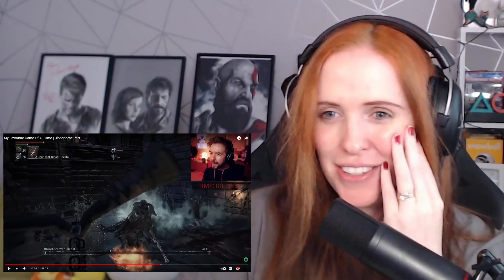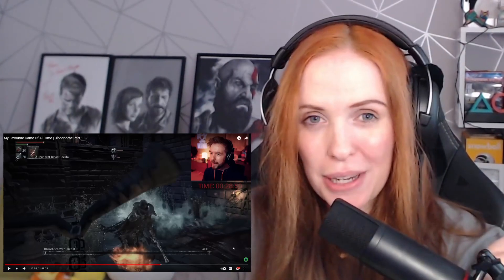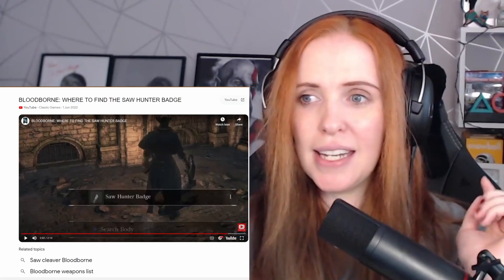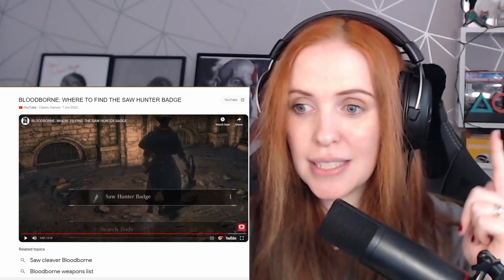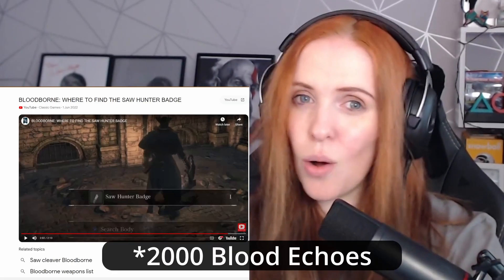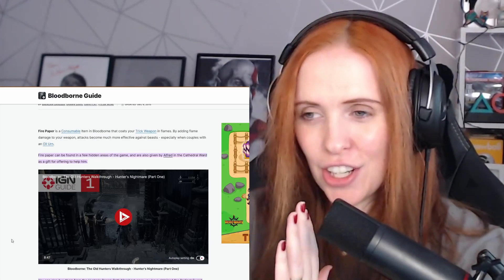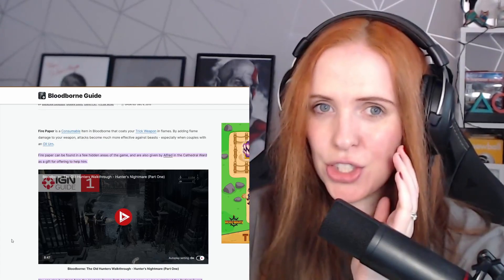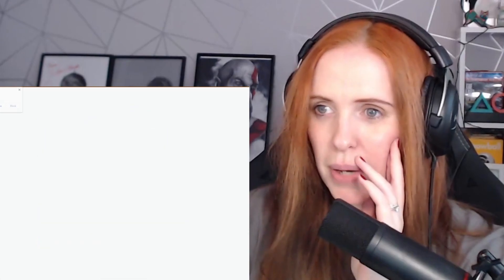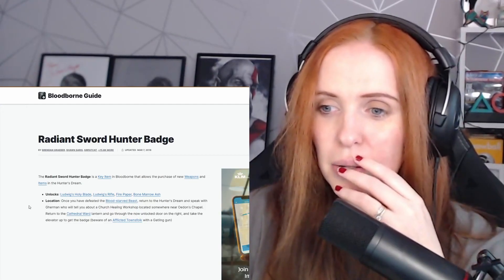Alright, that's how I need to try to do this. I need to find some pungent blood cocktails and fire paper — I'll be doing some farming. Someone mentioned I can purchase pungent blood cocktails from the fountain in Hunter's Dream, but I need the Saw Hunter badge. I do have the Saw Hunter badge from fighting the boar in the sewers, so I can purchase pungent blood cocktails for 2,000 echoes each. Unfortunately, fire paper doesn't seem to be available until after I defeat this beast — you can buy it once you have the Radiant Sword badge, which is only obtained after defeating the Blood Starved Beast.